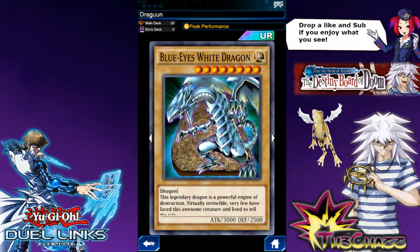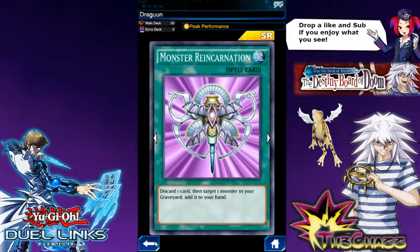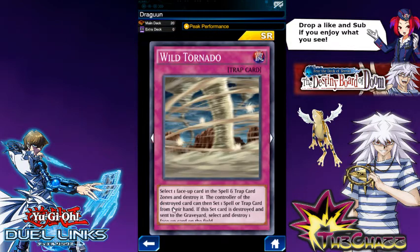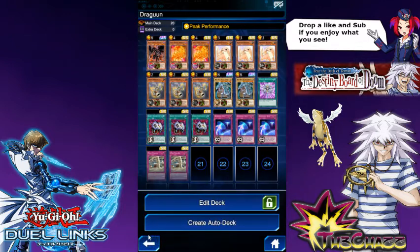We've got two Blue Ice White Dragon beaters and a Monster Reincarnation so we can discard a dragon we don't need and grab something back. The Wild Tornadoes are there too — we're going to try them with Gandora's effect. It might just backfire and kill him, but we'll see what happens.